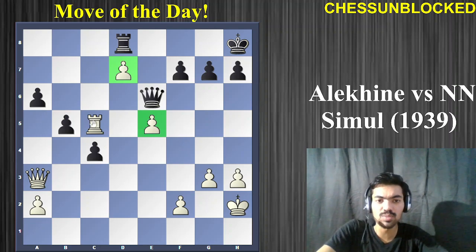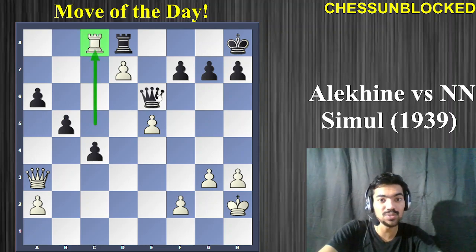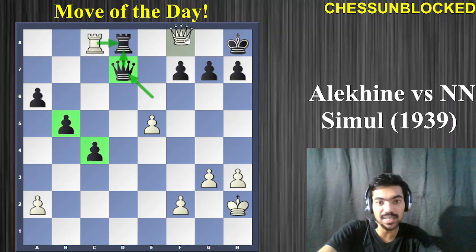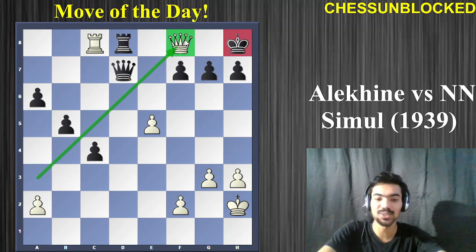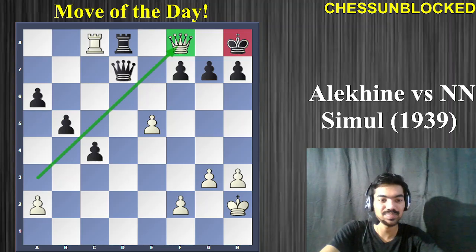So here is the star move of the game — Rook to c8 — an absolutely stunning move, which follows up with Queen to f8, an even more stunning queen sacrifice. What an impressive game by Alexander Alekhine. Hope you enjoyed this excellent chess game played in a simultaneous exhibition. Until next time, see you guys, bye!